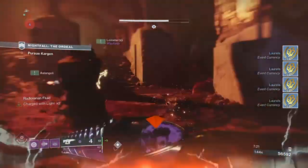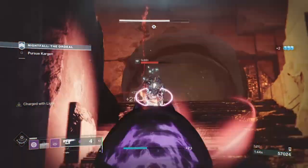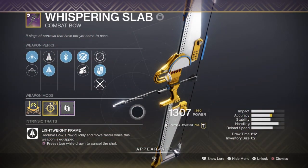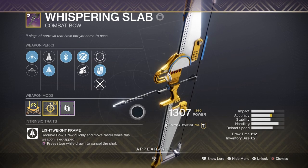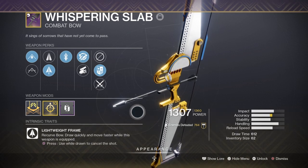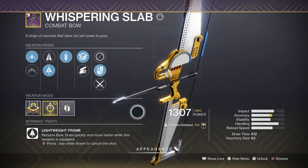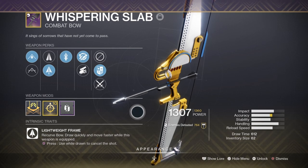For weapons, your main weapon will be Telesto to proc your exotic and abilities constantly. Your primary and heavy can otherwise be left to your own devices. With the Whispering Slab Bow with Quick Draw and Sympathetic Arsenal, the idea is to use the bow as a quick method of reloading all weapons at once when switching against certain enemies or facing a tanky target. With Telesto and a Grenade Launcher both being Void Affinity, and wanting to utilize the elemental mods, Nezrax's perk, and sub-tree abilities, you need all your weapons working together.